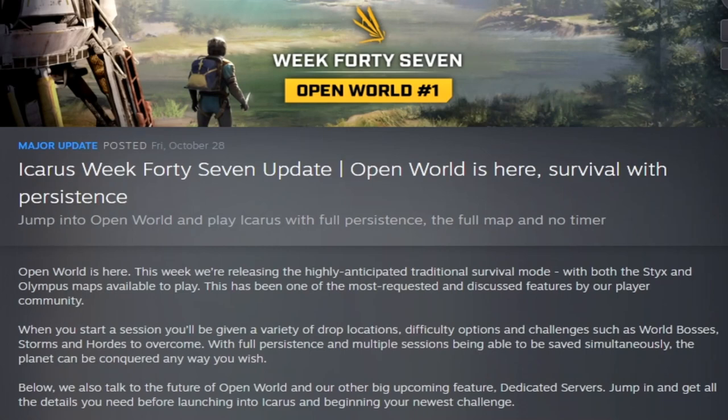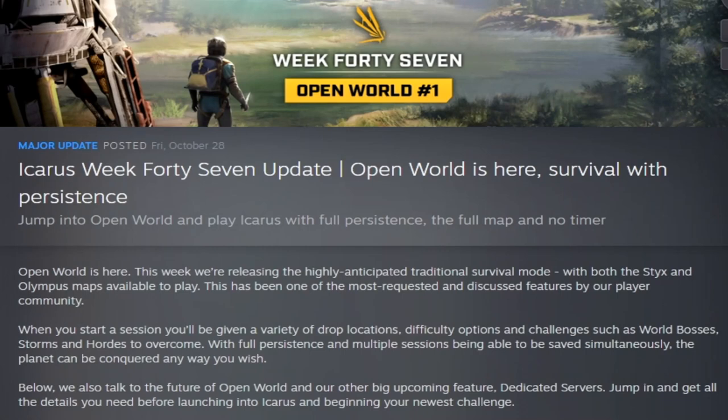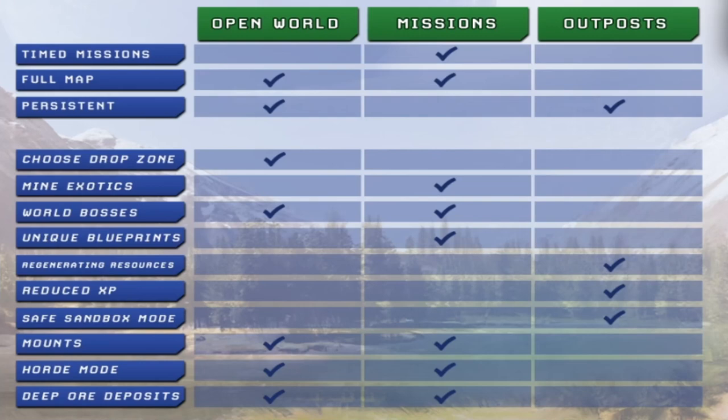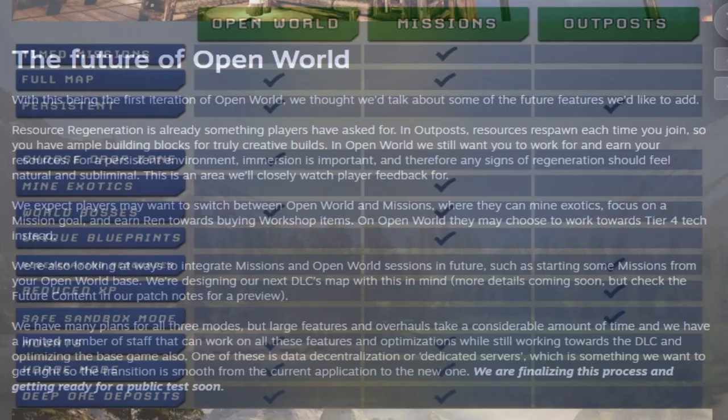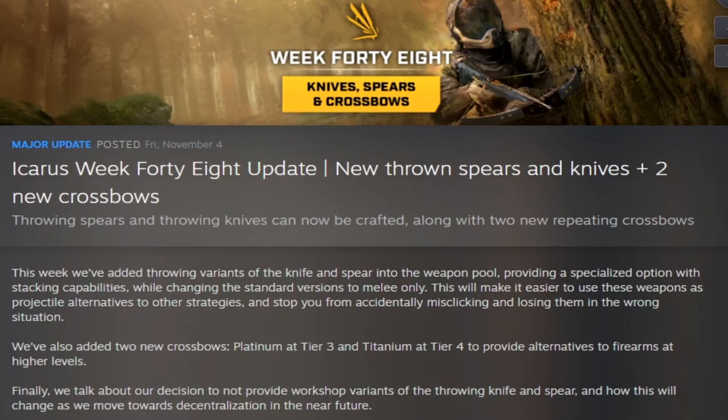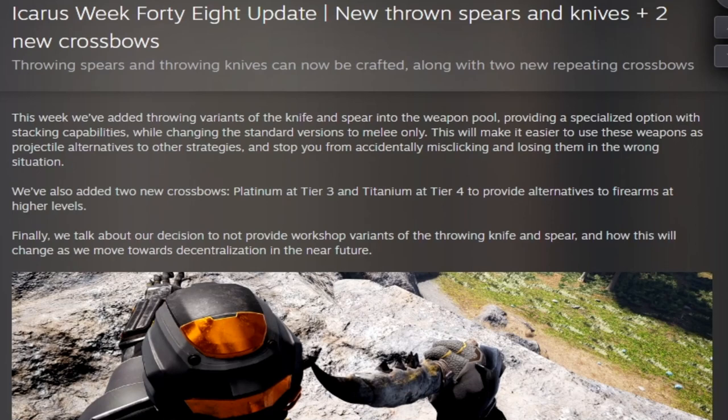Week forty-seven was a huge update — Open World number one — adding persistence with open world and the highly anticipated survival mode. They explained that missions weren't yet available in open world and provided a map showing what you can and can't do across the three game modes. Week forty-eight added throwing spears, throwing knives, and two new repeating crossbows. You could now have either a thrown knife or a regular melee knife, not both, and thrown variants called javelins were added.